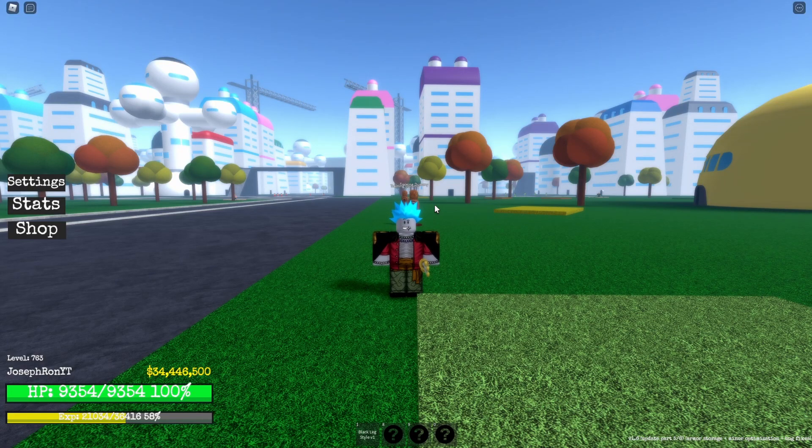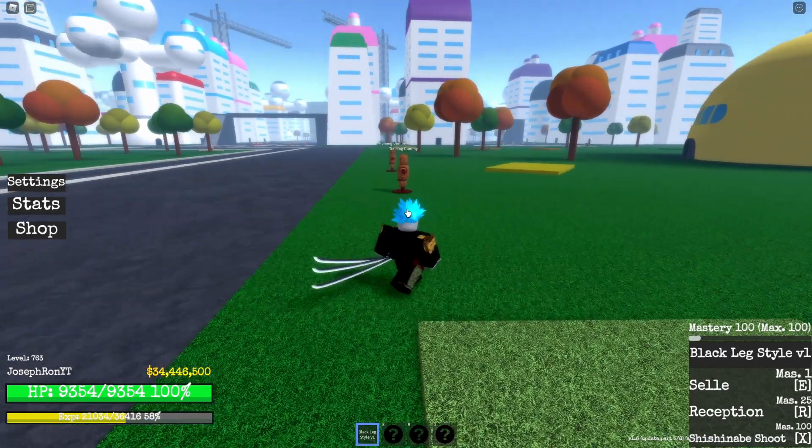Hey, what's going on guys, I'm Joseph Eric. Today in Dragon Ball Z Adventure Unleashed, I will showcase Black Leg Style V1. This is a rare ability or move set, so let's check it out.